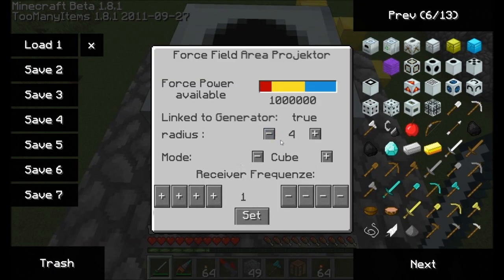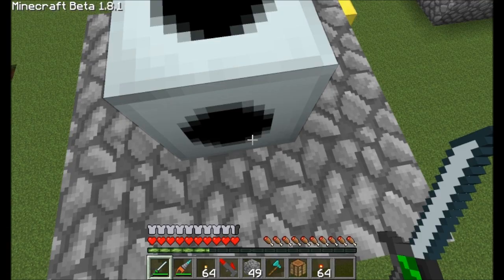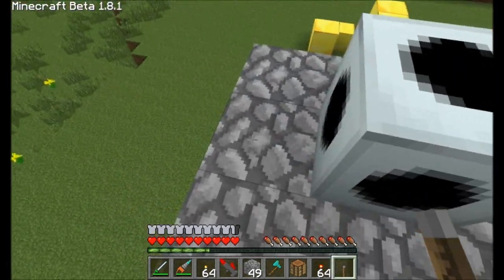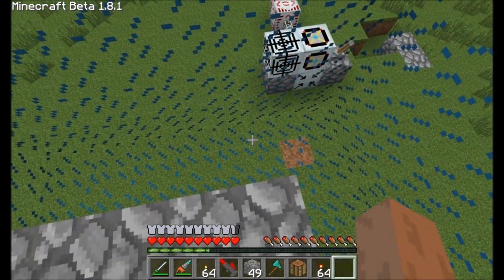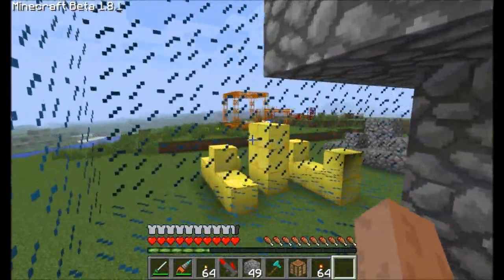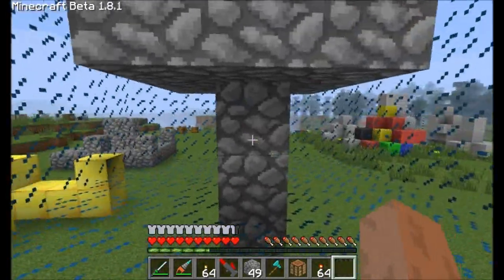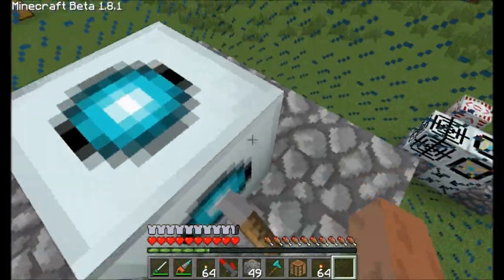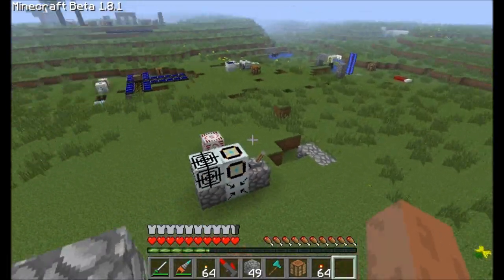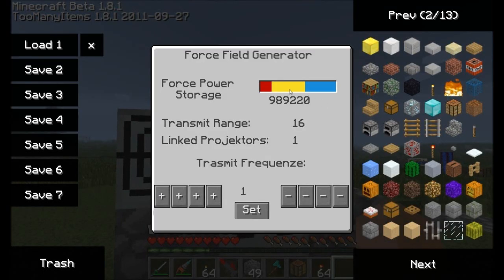Next we can determine the radius and what type of mode this projector will use. The smallest radius we can have is 4, and cube is the default mode. Let's grab a lever and activate it. We've got this cool forcefield cube, and we can see it landing on the ground just below. If we turn it off, it's off again — pretty simple and straightforward. We'll also notice that we used a little bit of power, which is the power being transmitted from the core over here.